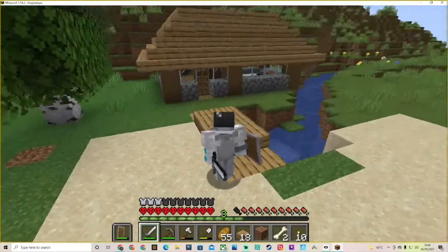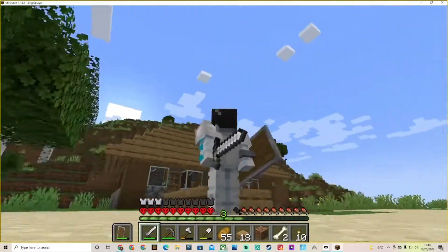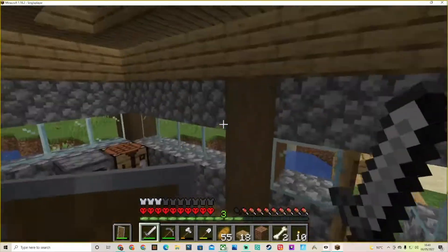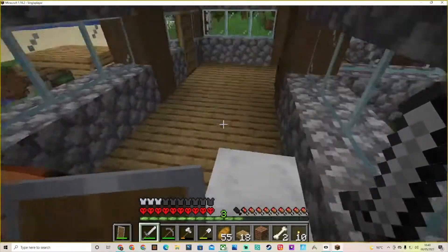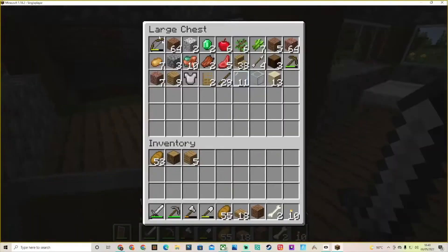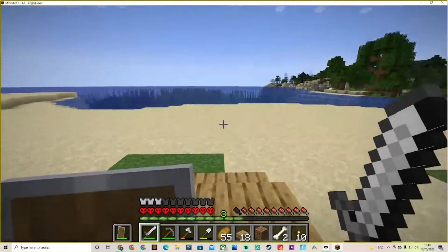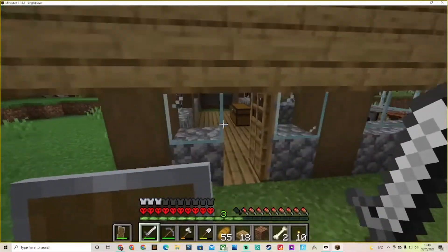Okay guys, we are back, and this is the base. It looks like a small base but it probably looks like it took five minutes — this took about half an hour to make. We've got a blue glass bed here, furnace, crafting table, chests — all the stuff in. For the stone for this house I had to make a little mine down there, and we made a little bridge over the snow. Which is cool. So that's 100% good at the end of our episode.